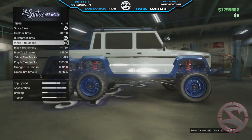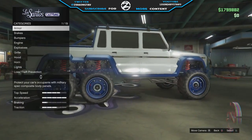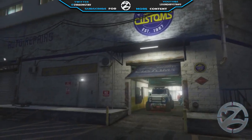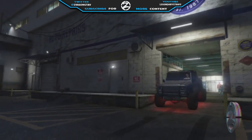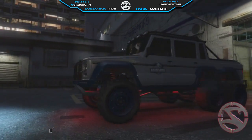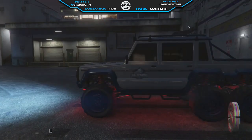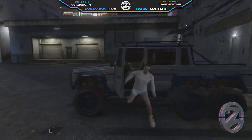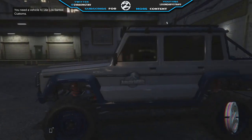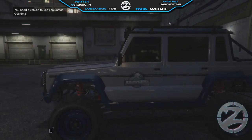If you're going to join the crew provided to get the crew logo, make sure you put the crew logo on top of the Dubsta before you join the crew I provided, because Rockstar requires you to be a certain level to put the crew logo on. If you put it on before joining the new crew, it'll automatically transfer over so you won't have any problems.